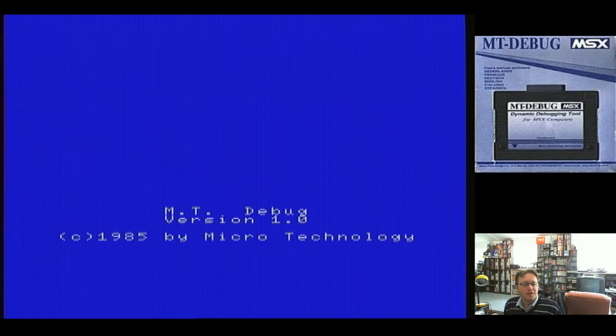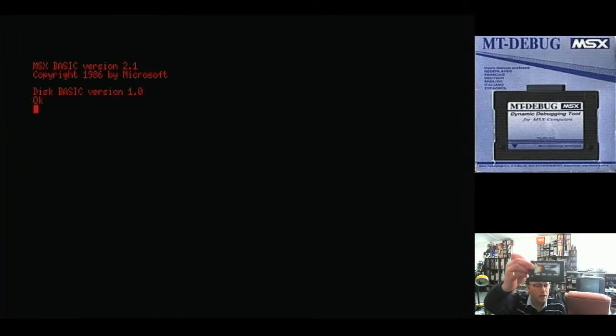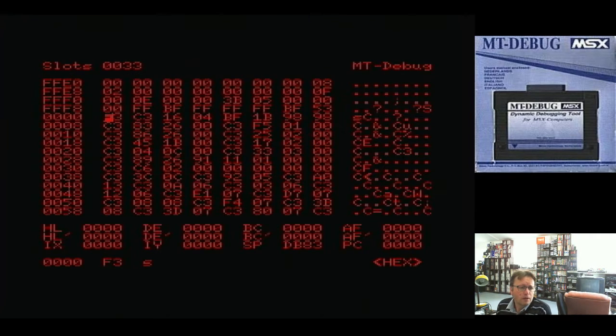This is the MTDebug cartridge — you can see it comes up with its little splash screen. I did try it first with my Mega Flash ROM, and the splash screen could come up, but I had a ROM set to boot so you couldn't use it that way. The idea is you have this cartridge in and you can jump to it to have a look at memory. There is an English section in the manual — it was just in the middle. So, 'cool debug' — it's a little small, I've got it in 80-column mode, and it switches to 40-column as soon as we go in. At the moment we're looking right at the start of ROM.